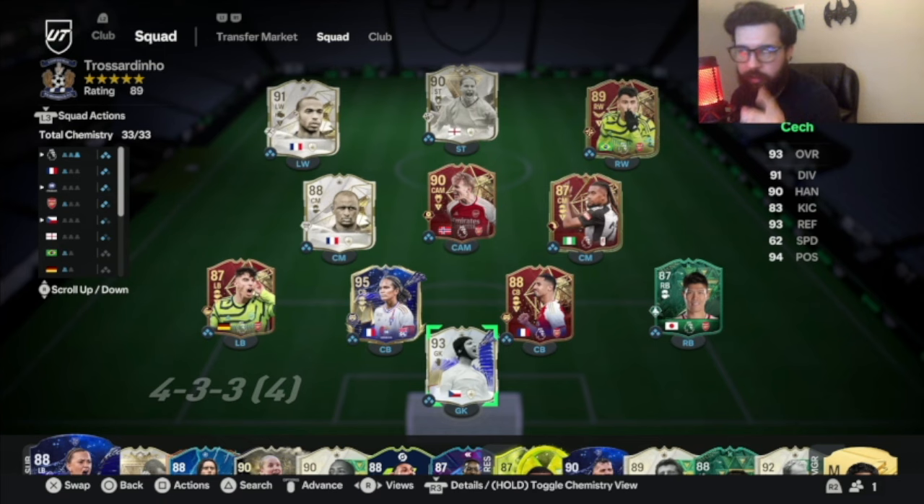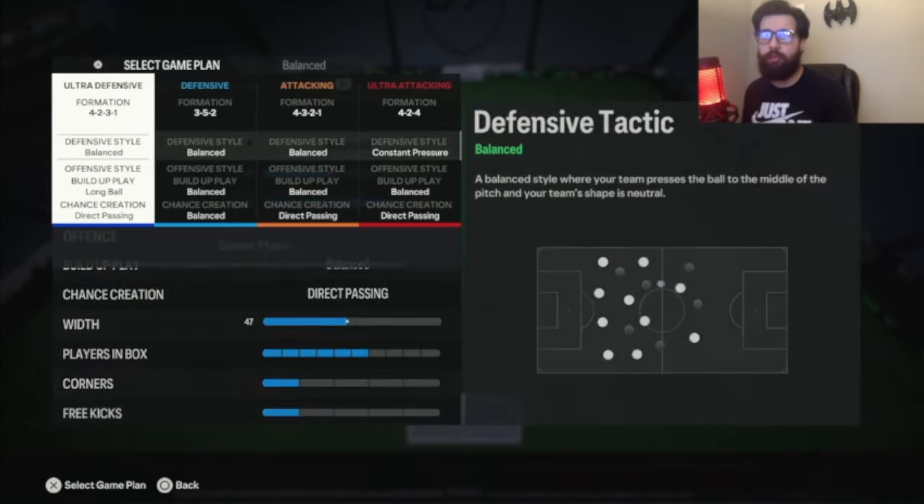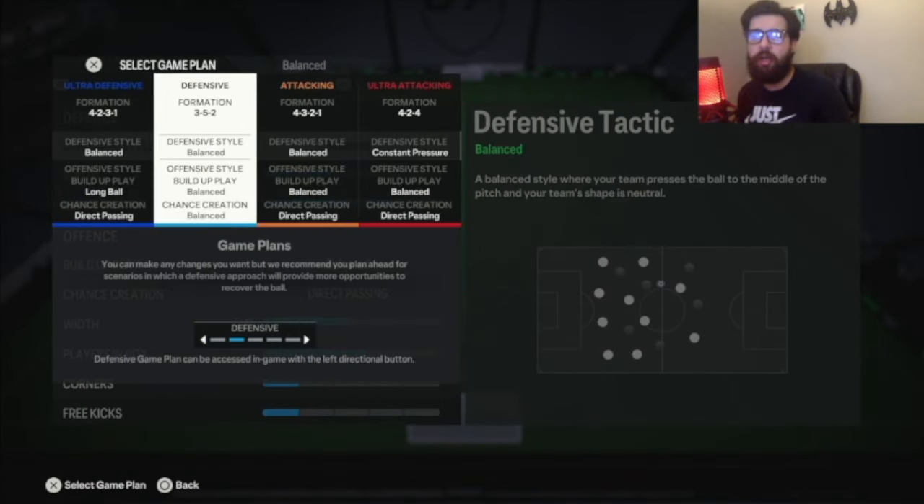Alright guys, welcome back to the channel. We have FootChamp Tactics to go over today. This time is going to be a little bit different than my normal tactics — I made it a little bit more aggressive than normal. I kept the same exact formations from last week, just changed it up a little bit. Last week I ended up getting 19-1 or 18-2, so this week I'm going to try to go for the same thing using these exact same tactics. I'll tell you what I switched, why I switched it, and how you can switch it for yourself.